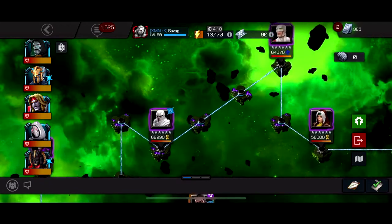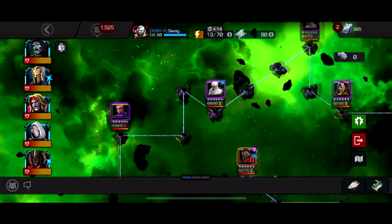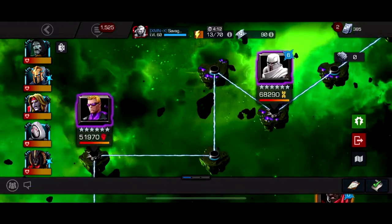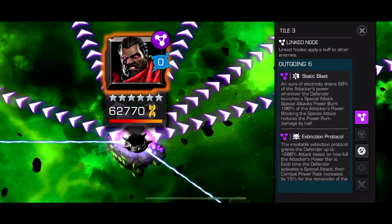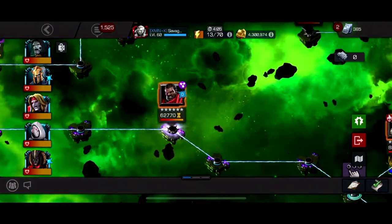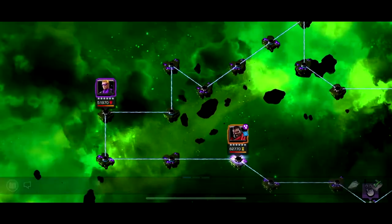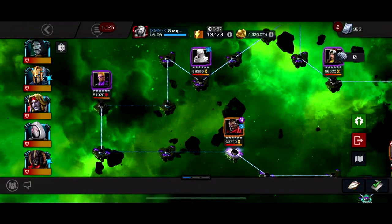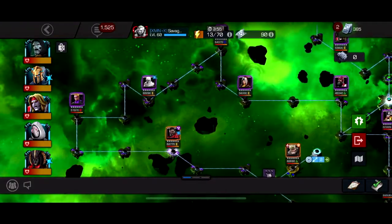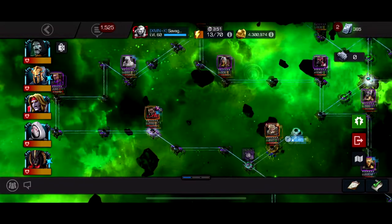For the first three fights you can use anyone. Then you need a Magneto counter - bring someone who can counter Magneto, because Ghost has issues with the magnetism. Then anyone for the next fight. And then Bishop - you really can use anyone but he's just annoying with both of his specials. The path itself isn't that hard - the nodes are pretty easy. You just won't be getting to that many specials. Ghost still works though, because if you can just phase you can get to Special 2s pretty easily.